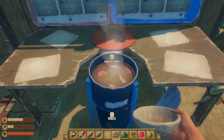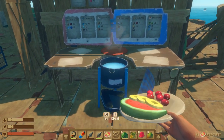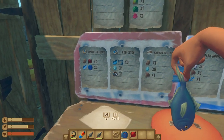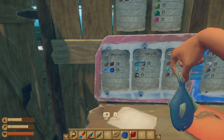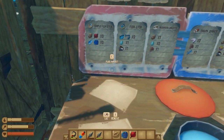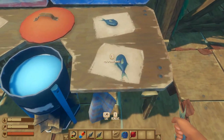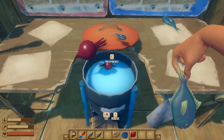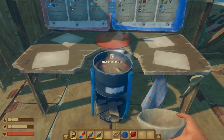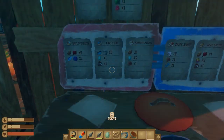For simple fish stew, you need two potatoes or two beets and two raw fish — either pomfrey or mackerel. I'll use two beets and two pomfrey fish. Place those on the table, go up to the cooking pot, and start cooking. Make sure your cooking pot is always loaded up with wood. Simple fish stew takes about one minute and 30 seconds, and you only get one bowl out of this recipe.